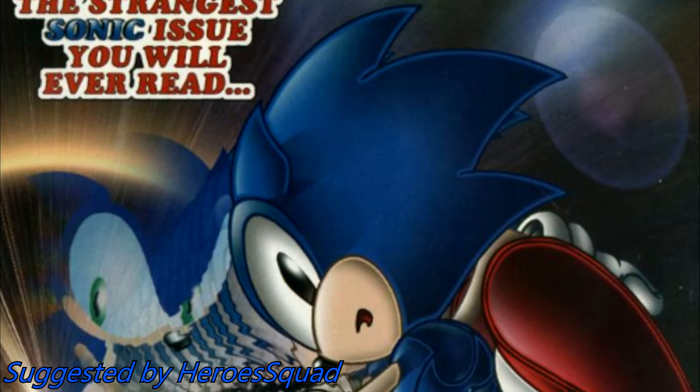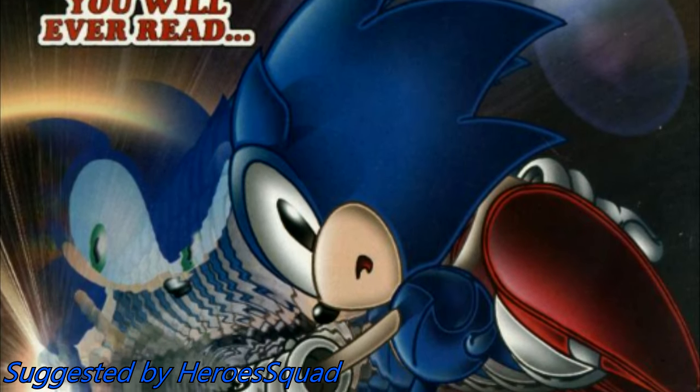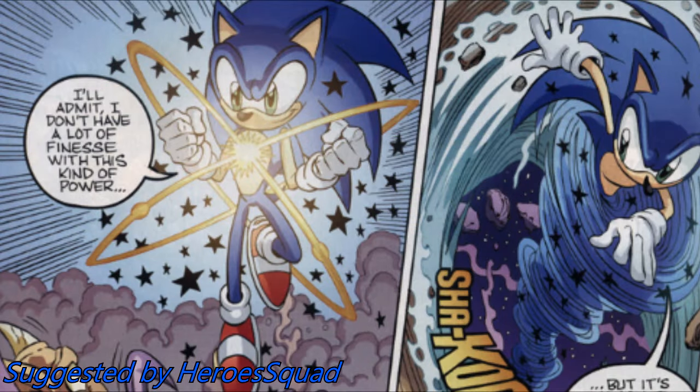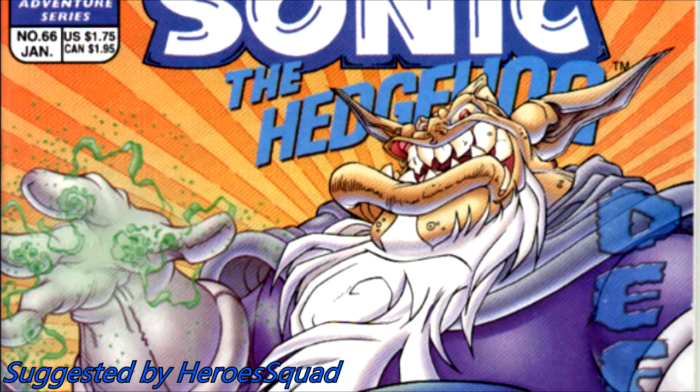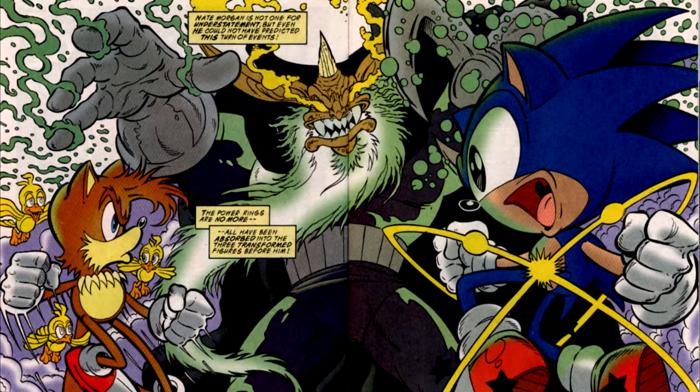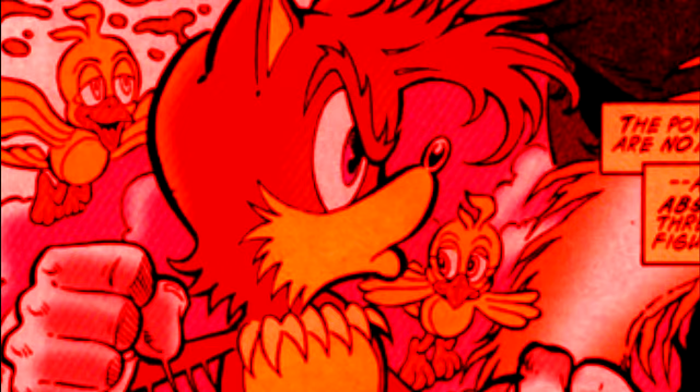These alternate forms only appeared in that issue, while Ultra Sonic only showed up twice more — the latter being in a free comic book day special where he fought the evil wizard Norgus, and the former being in issue 66, which was his first appearance. He also battled Norgus there, but was helped by Hyper Tails and his Flicky Army of Death.